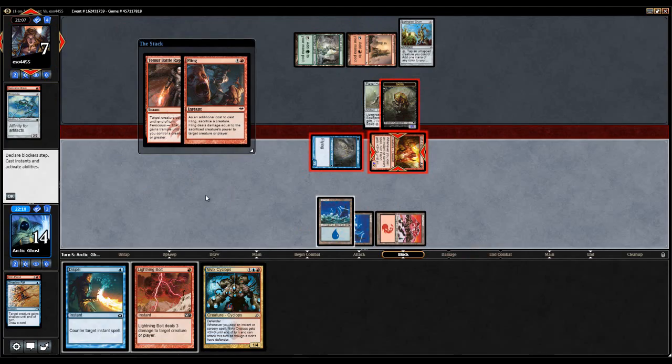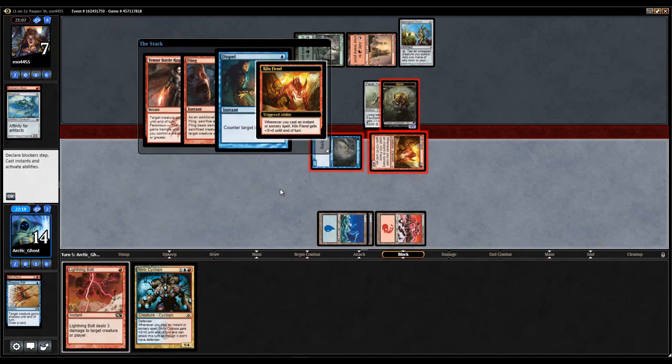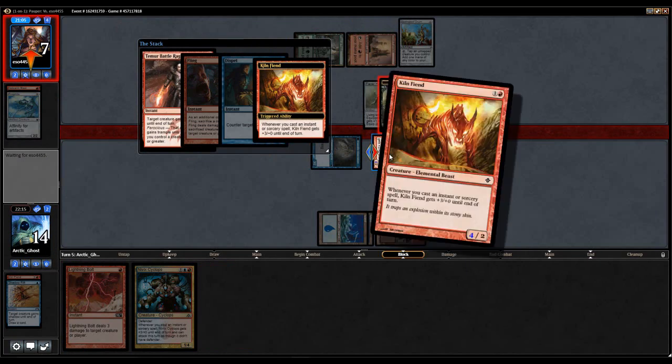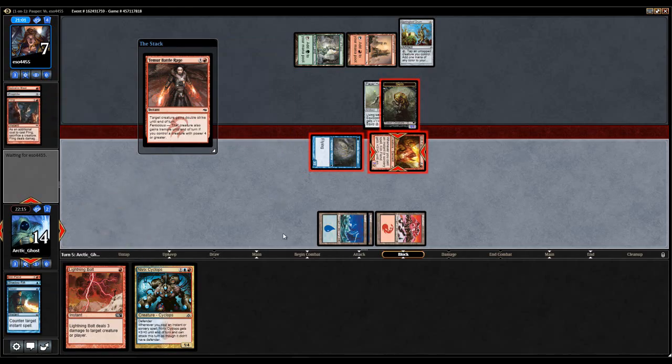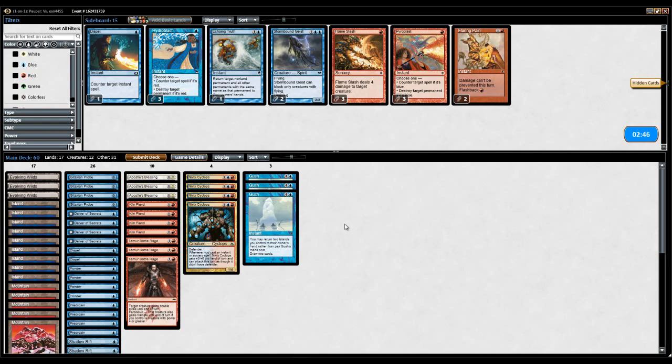Oh, my opponent had a Fling! We're going to try to counter the Fling. Before the Temur Battle Rage resolves, Kiln Fiend's ability resolves making it a four-power creature. So we won. My opponent had Fling so I was correct that they actually had something, so it was actually better to not attack — which is interesting.